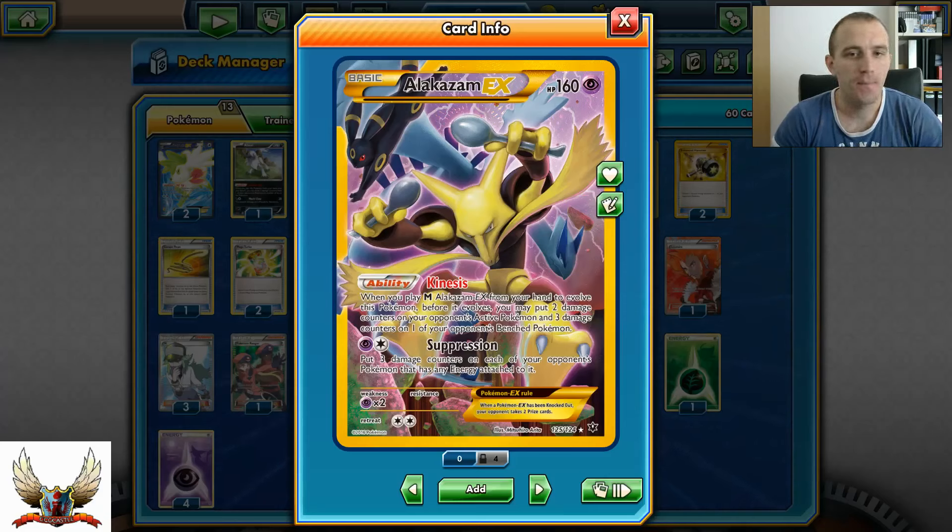Suppression has the same energy cost as the Mega Evolution and puts 2 damage counters on each of your opponent's Pokemon that has any energy on it.